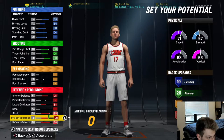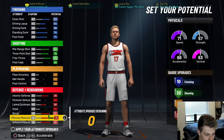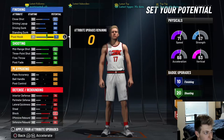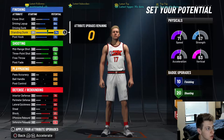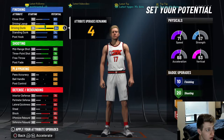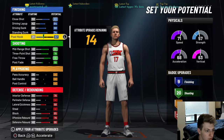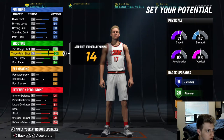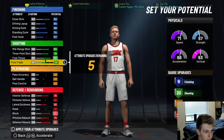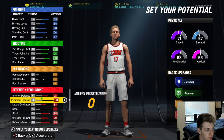I max out all my defensive stats except for steal because I am a power forward. These are exactly what my stats look like. You get 20, 20, and 10. You can take your driving all the way down, take your post hook all the way down, and then you can get an extra shooting badge and an extra finishing badge, which is fire.